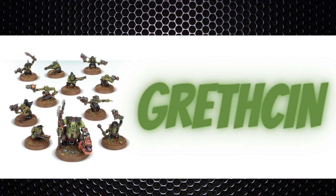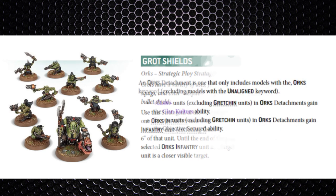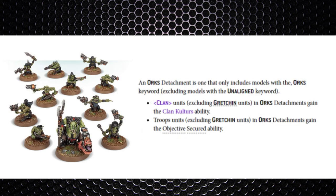Gretchin are still a thing — nothing new as they're still old models. They're basically meatshields for the bigger, badder units. There's a stratagem called Grot Shields for 2CP: in the opponent's shooting phase, select an Ork infantry unit, then select a Gretchin infantry unit within 6 inches. Until the end of the phase, enemy models must target the Gretchin unit instead if it is a closer visible target. This is key for keeping valuable units like Burna Boyz, Lootas, or Flash Gitz alive. A Gretchin unit of 10 models costs only 50 points.